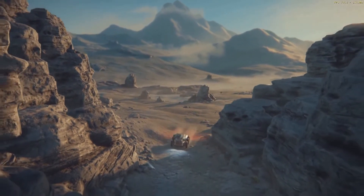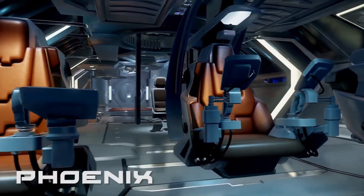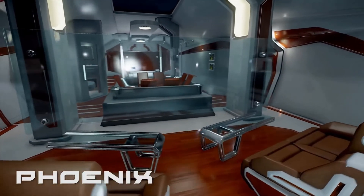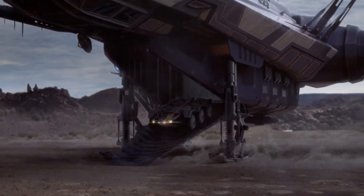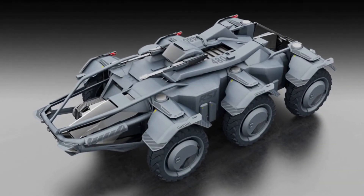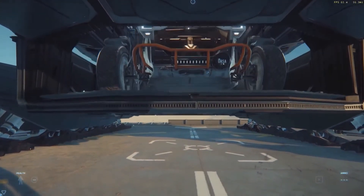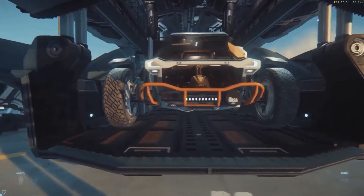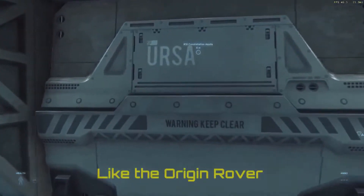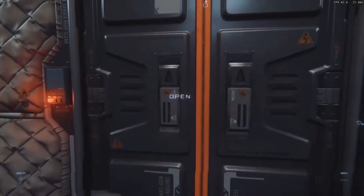A Dragonfly can currently do pretty much everything a Gray Cat can, but better. Next, there are the rovers. Rovers come in several varieties including the Ursa, Lynx, and Karak support craft. The Lynx is paired with the luxury variant of the Constellation — the Phoenix — so you can expect comfort and maybe some extra defenses. The one that comes with the Karak currently has no name or information of any kind. The Ursa, which comes with the exploration variant of the Constellation — the Aquila — is the only one we know anything about.